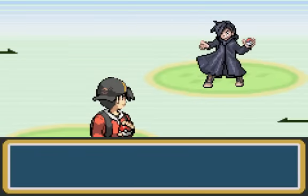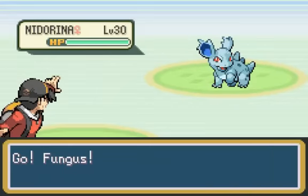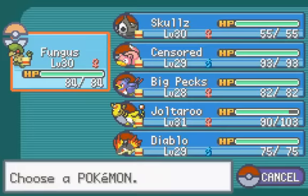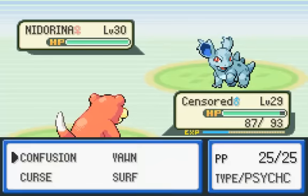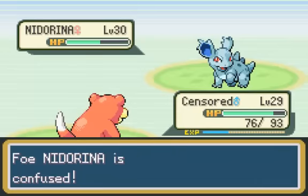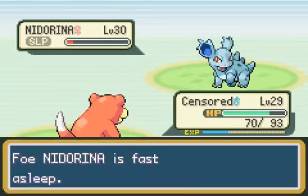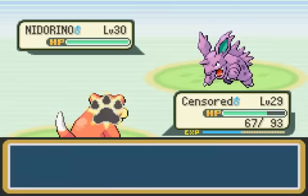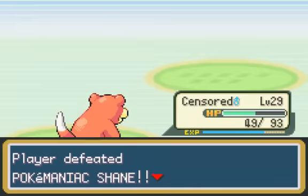It's going to be a Pokemaniac who's going to start with a Nidorina. Kind of a bad matchup for Frankash, so let's get out of there. Let's go into Censored. Censored should be good to take this guy on. Let's go for a Yawn. And now we'll go for Confusion. It got confused but it hit through it, and another one of those should take it out. Alright, next Pokemon — I guess we'll stay in, because it's just a Nidorino. I thought all they knew was Double Kick, but oh well.